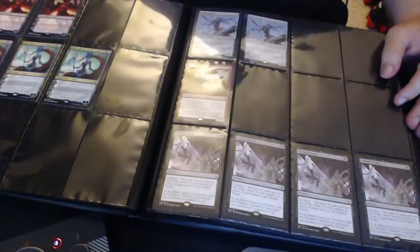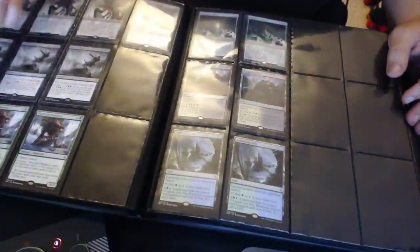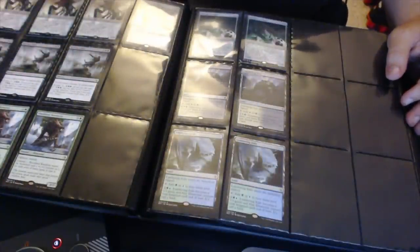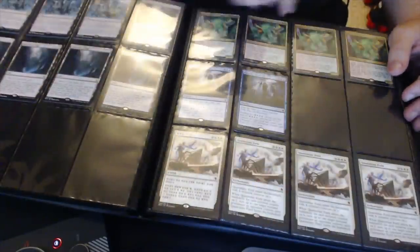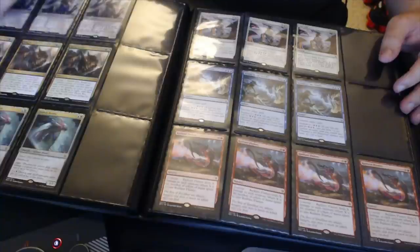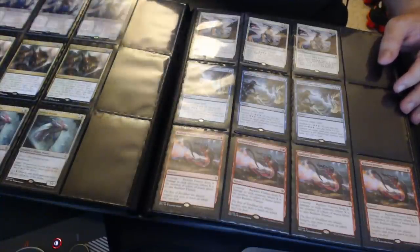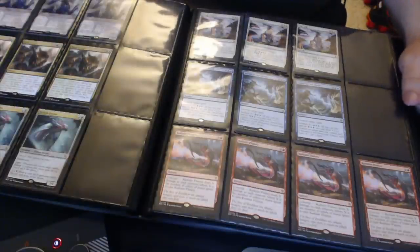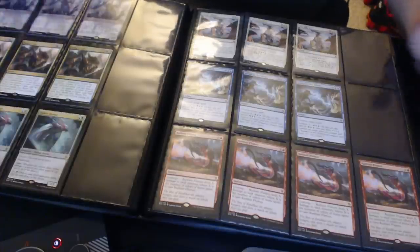Planeswalkers, Undergrowth Champion — this is Battle for Zendikar now — so you have Ulamog, Painful Truths, Man lands, random good cards as you see. Sylvan Yeti, which I don't think is going to see play anymore just because the mana bases can't fit it. Three-color decks will still be playable but I don't think it's good as a five-drop.